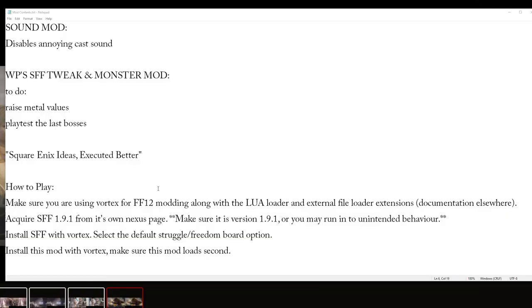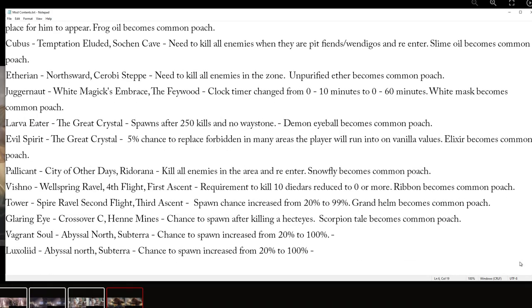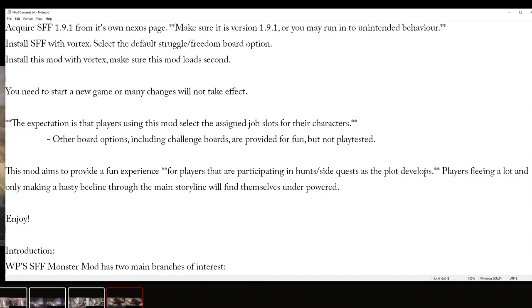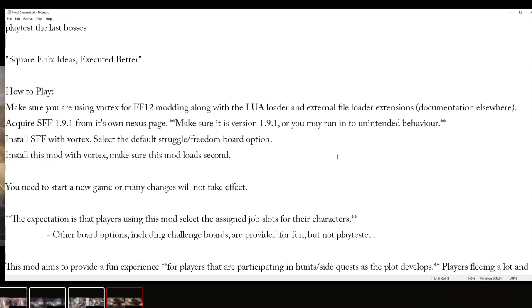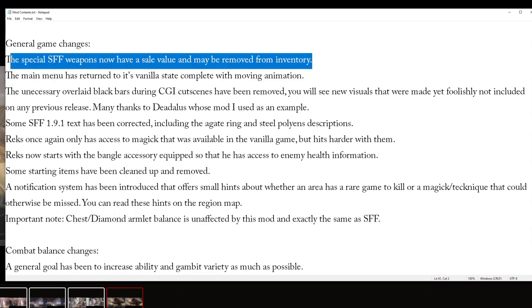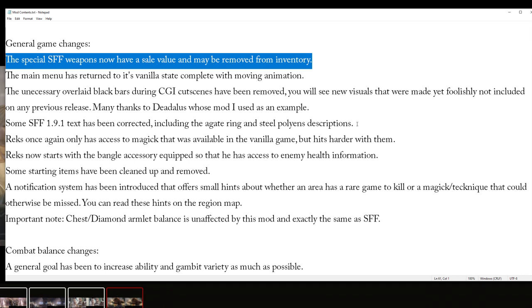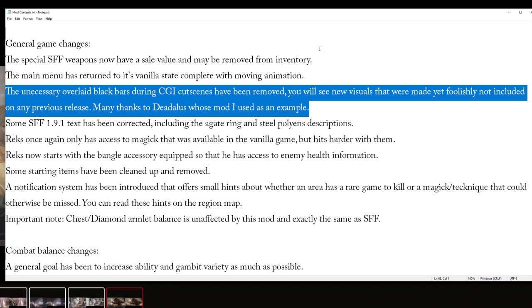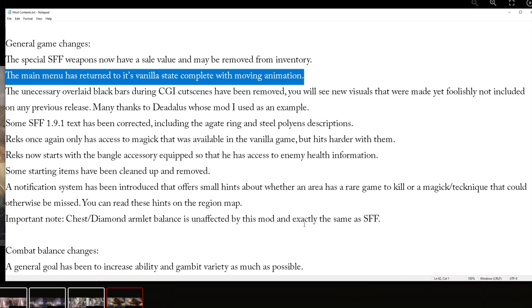One important thing about my mod is that it really isn't well balanced, there are bugs, and it is not finished. I still, as I'm playing through with my YouTube series, am tweaking and refining bosses as I go. I only got as far as the Stilshrine of Miriam — it's not all done. So if I scroll down through my documents of changes, you'll see they randomly stop at a certain point. I will put this on the Nexus for you all to play along with, but it will not be finished until the YouTube series gets beyond those bosses. Some of it is minor tweaks that SFF will probably fix itself — like SFF special weapons not having inventory sale value, or weird description issues, which I fixed.